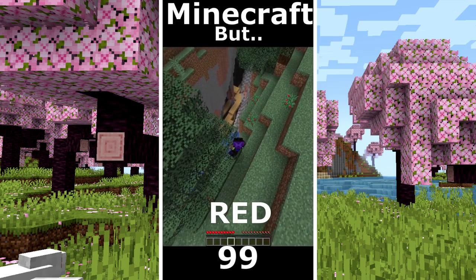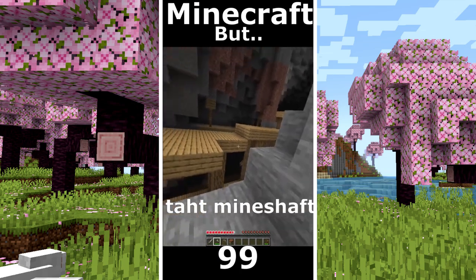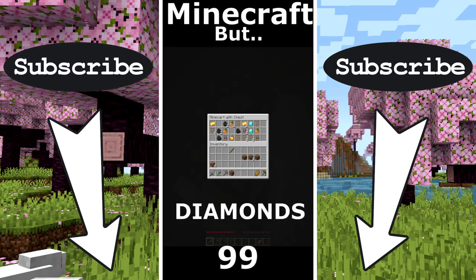Minecraft but I can't touch red. I start by collecting some wood. I go to collect some stone. I make some tools and I go to explore that mineshaft. I found the first minecart but no diamonds. That location is so beautiful. Another minecart with diamonds.